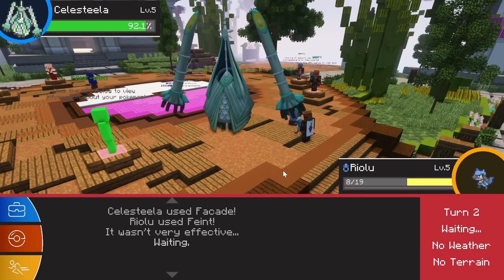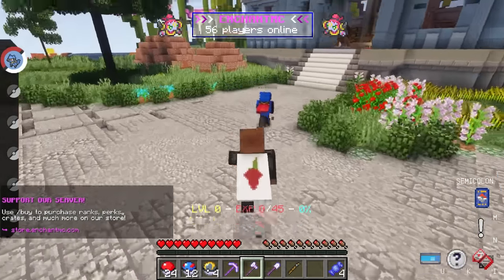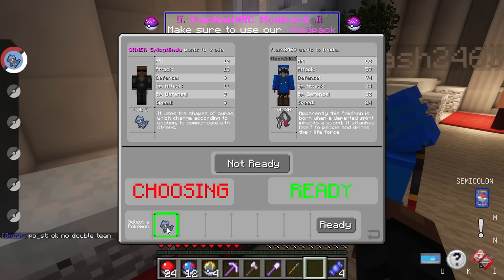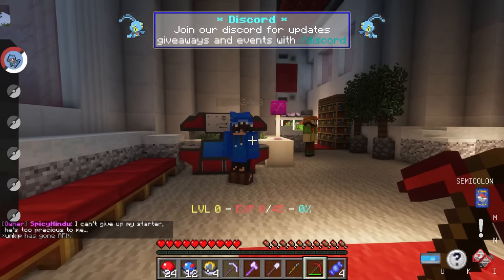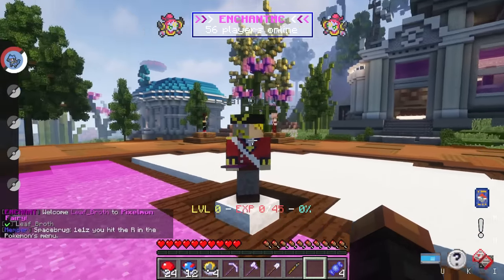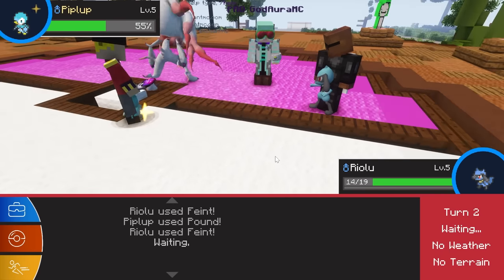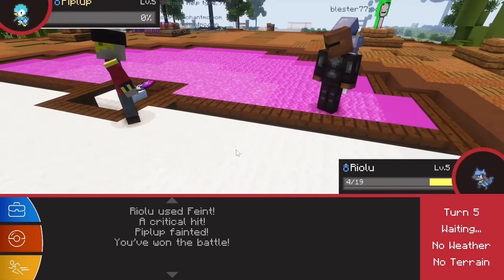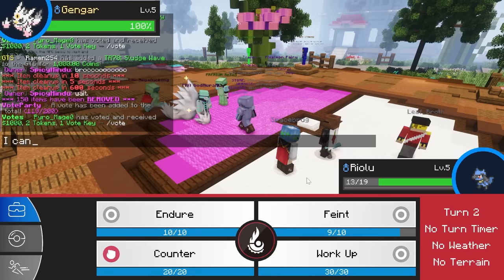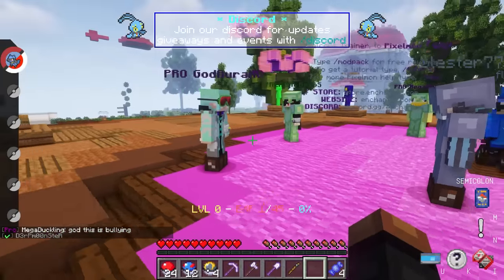This guy had a level 5 Celesteela and crushed me with it. After that, the guy who wanted to trade came back and I thought I might as well see what he had to offer. He wanted to give me a cool-looking Honedge, which was a really tempting offer, but I can't give up my starter. I did take the free pickaxe he gave me. A new player joined the server with a Piplup and I was scared I'd get crushed again, but this time I actually won my first battle. Feeling confident, I tried to fight a Gengar but realized I couldn't damage him with any of my moves — a sad fight, and it looks like everyone was watching.